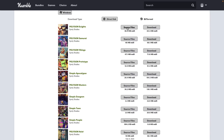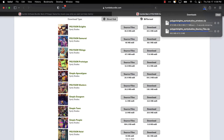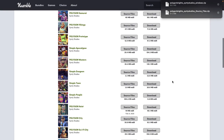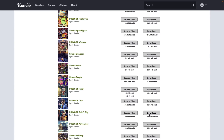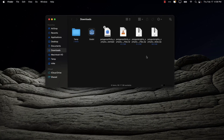We'll go ahead and download the Knights pack — both the source and the download versions. A nice thing you'll find is the download speeds from Humble are quite good — those were 50 and 80 megabyte files and they're both downloaded now. We're also going to download the source files for Sci-Fi City. Those are coming down — let's go take a look at what we got here.